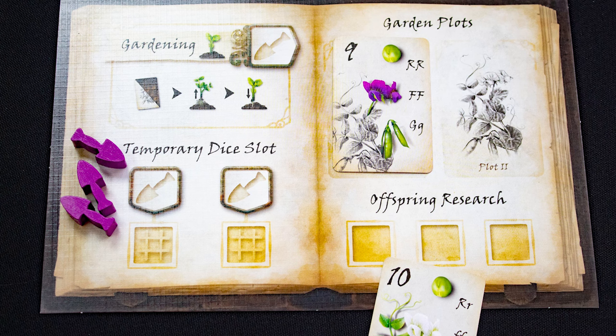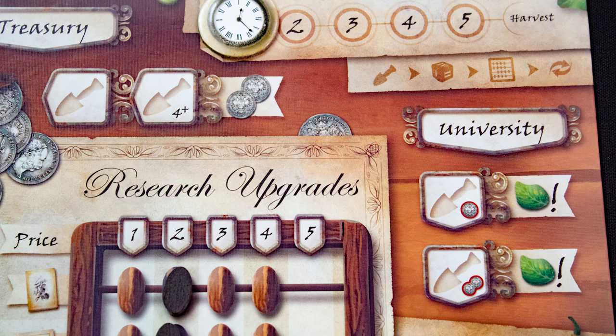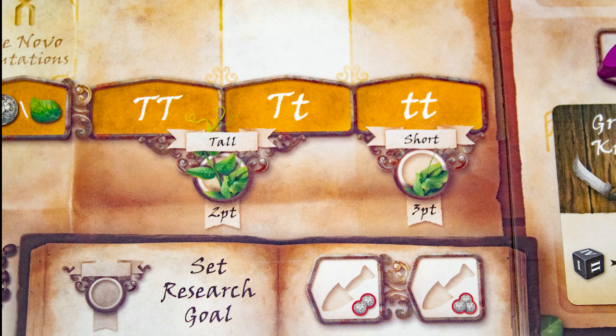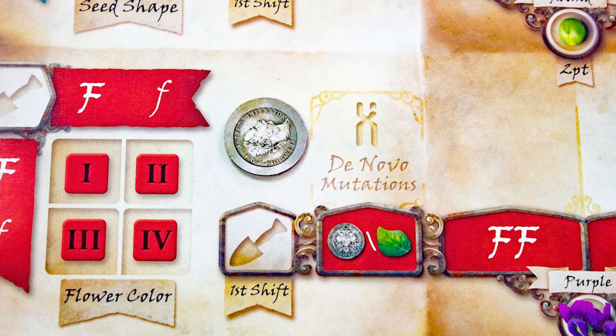Each player has a board and starts with three workers, one plant card in a plot, one in hand, a random tool, and one coin. You start the round by alternating placing workers on the main board. Here you gain two coins, and here you can spend coins to validate any one gene. Here you can take two plants to hand from the display or from the deck, and you can also get one tool here.